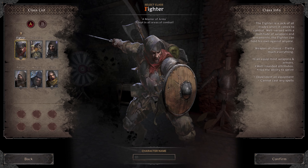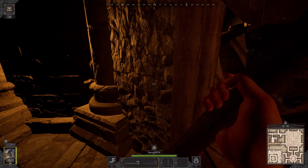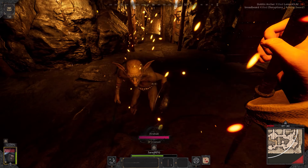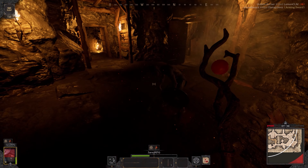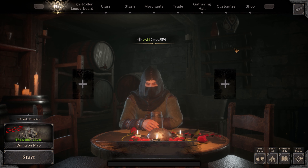When you first jump into Dark and Darker, you will have six classes to choose from. This includes tankish barbarians who can smash through doors, to wizards that can buff and deal damage with their variety of spells. Once you have found your class of choice, it's time to dive into the systems of the game.